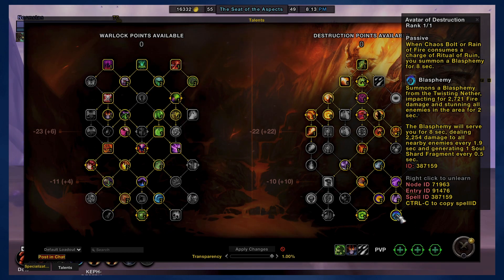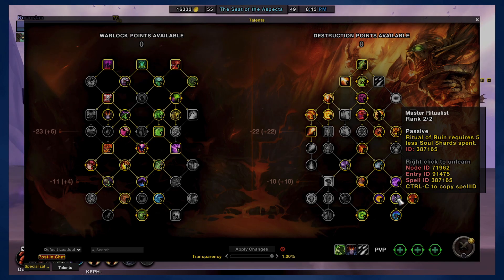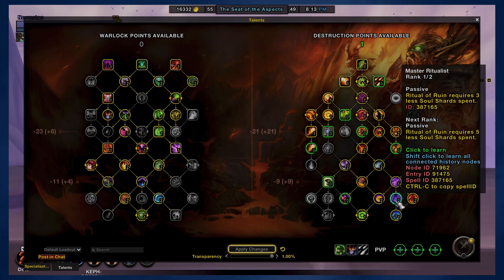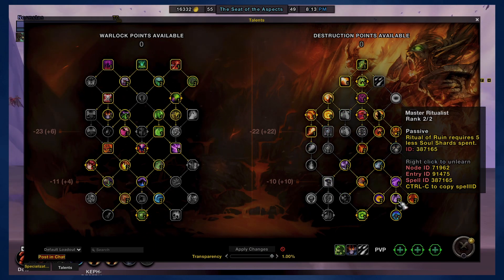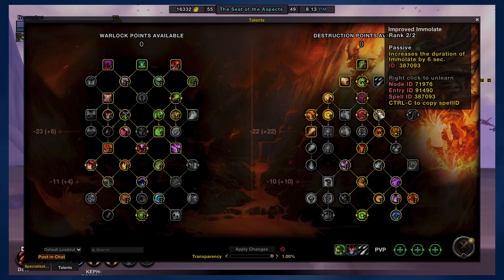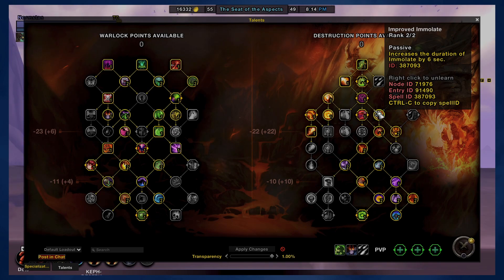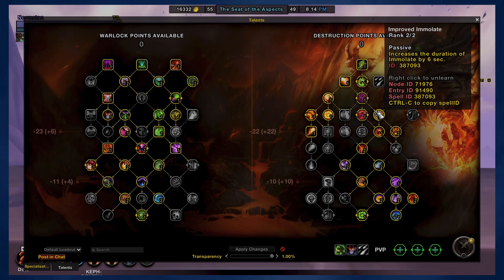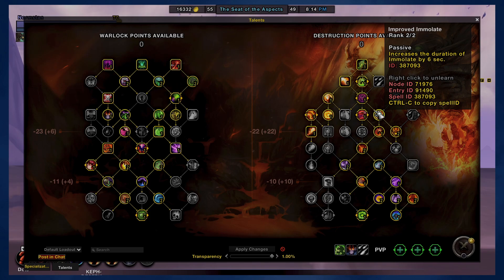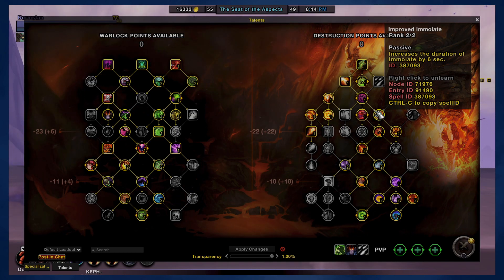Blasphemous is a really cool passive ability and I've buffed that. Another point you could deviate on is Master Ritualist — if you take one point out, you gain the benefit of requiring three less Soul Shards, whereas with two points you get five less. So the second point isn't as valuable as the first. You could take a point out and put it into Summon Infernal if you want. You have some options, but I went with a build that, whether or not it's optimal, is designed to make the rotation easier and the macro more effective.